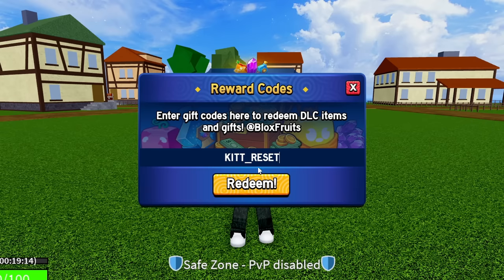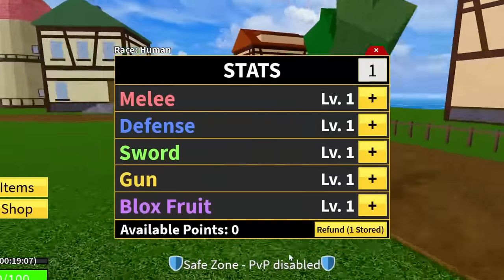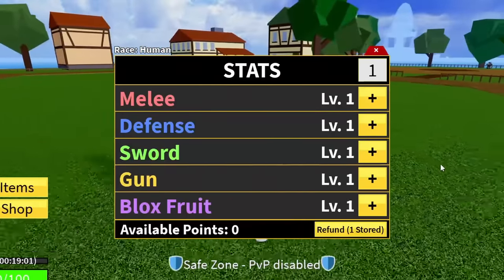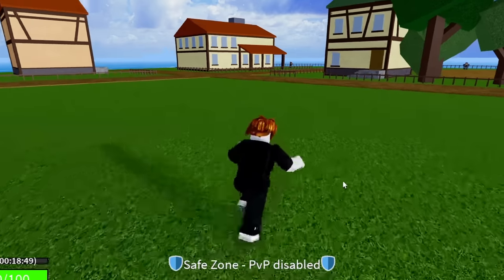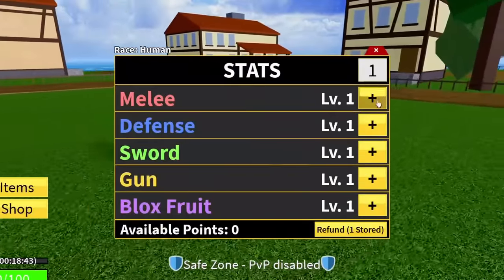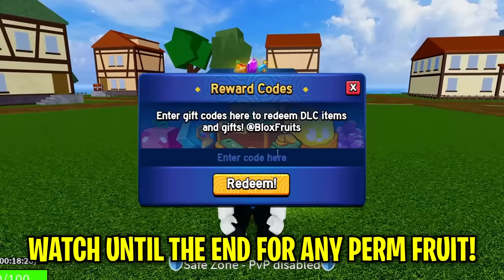The next code is 'kitt_reset' — K-I-T-T underscore R-E-S-E-T. Boom, success! That code gives you a stat refund. If I show you the stats screen, you can see I have one refund stored. As you progress through Blox Fruits you get stat points every time you level up, and if you want to refund them and reallocate — for example to sword or gun — you can. When you reach max level in the third sea, you can only max out three stats, so stat refunds are really useful.